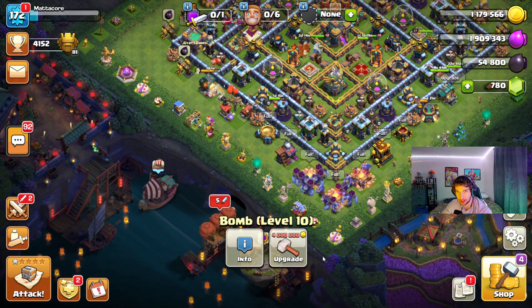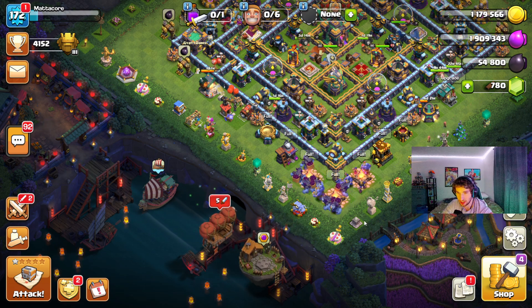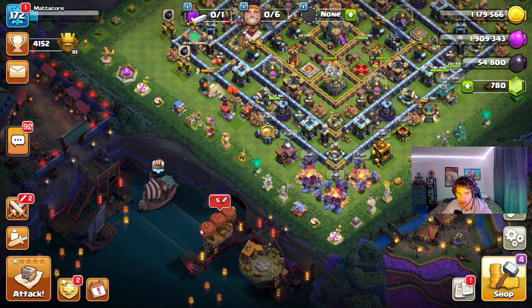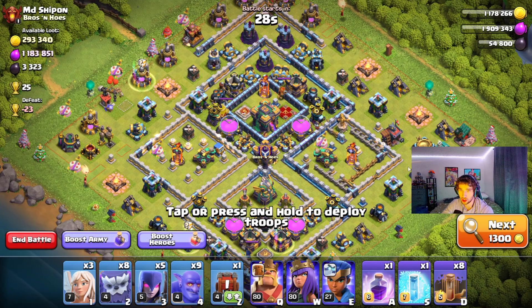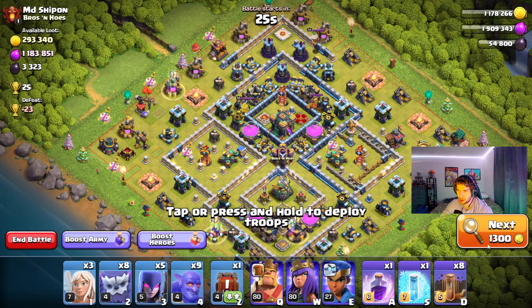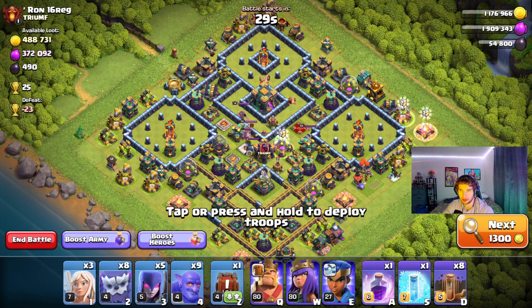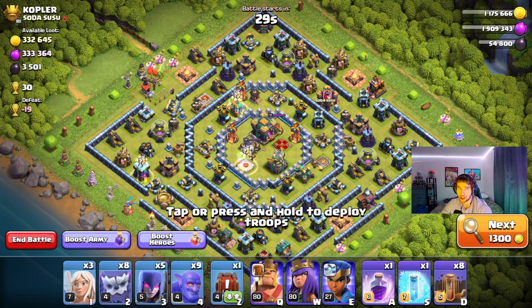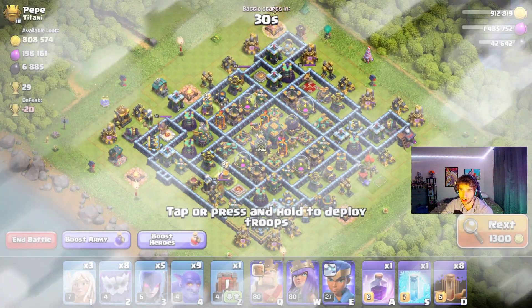I don't know if you guys do this too — you set a plan for your upgrade guide, and then a few days into it you're like, wait, I'm going to start upgrading this instead. So that's pretty much what I'm doing. Let's see if we can actually get one of my chests. We have a pretty good army that was suggested to me by a subscriber — Yetis, Bowlers, Witches — and I added some healers. Let's see if we can get a good base to get the loot and the final treasure chest.